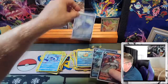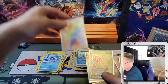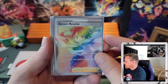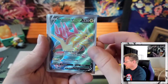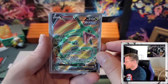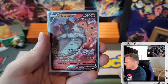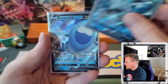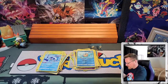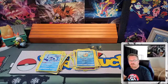Well, it wasn't too bad — seven pulls. Two Full Arts and a Secret Rare. We got the Zinnia's Resolve Secret Rare, Dracozolt V Full Art, of course the Rayquaza V Full Art, Umbreon V, Volcarona V, a Glaceon V, and an Arctovish V. All right guys, that's it for me — till next time, I will see you guys.